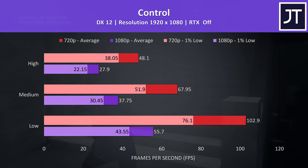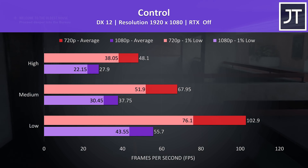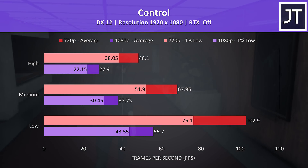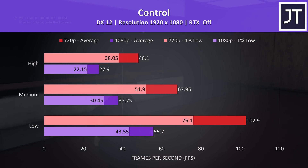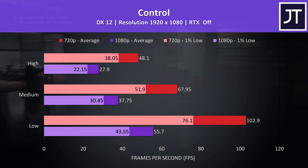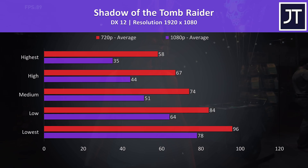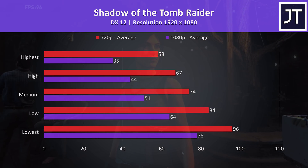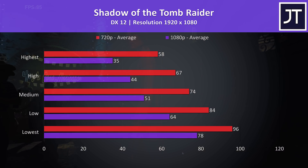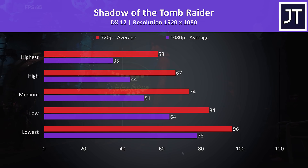Control was playable at 1080p low settings where it was just under 60 FPS, but it was running far better at 720p. I'd argue that for a 13 inch screen like this, 720p wasn't looking too bad anyway — the performance trade-off for higher end games is definitely worth it. Shadow of the Tomb Raider was tested with the built-in benchmark. Above 60 FPS was possible with low settings at 1080p, meanwhile 720p with highest settings wasn't far off 60 FPS.